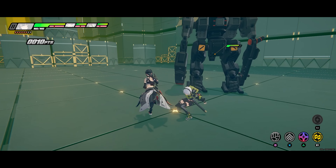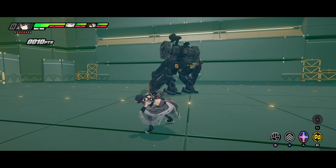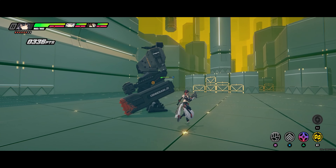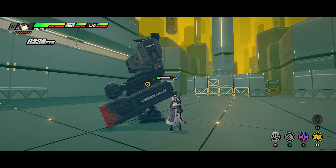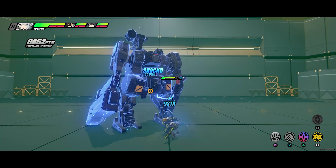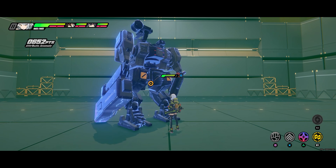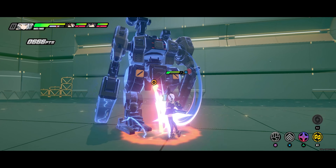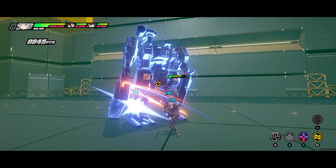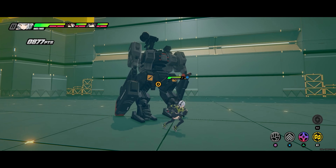Think of the anomaly damage meter as like a bomb — this goes for all anomalies. Everyone that puts into that bomb determines what that bomb's damage is going to do. Here I'll start filling the meter with Grace — I filled up the bar mostly with Grace, roughly 90% of it. When I hit the boss, the anomaly ticks hit for 14,000.